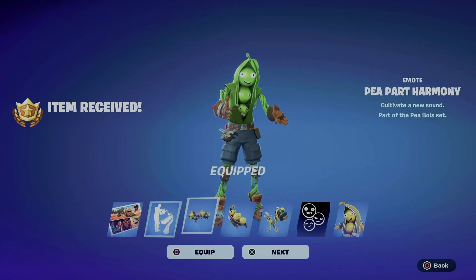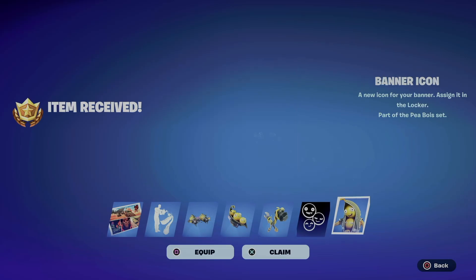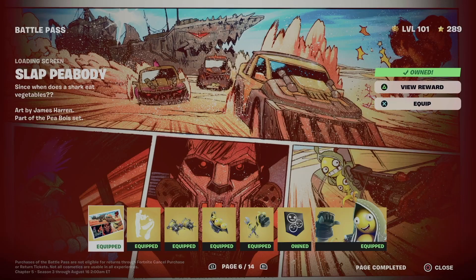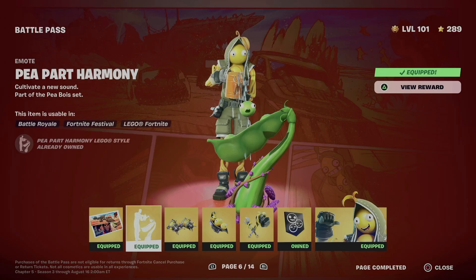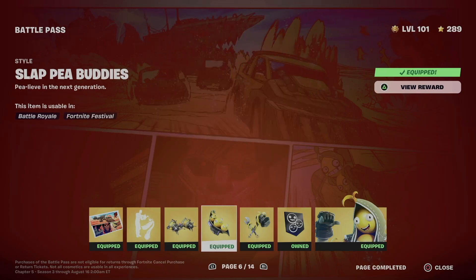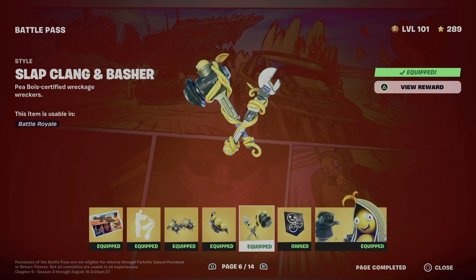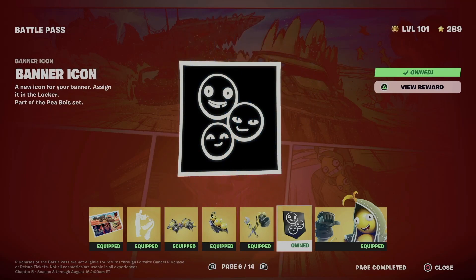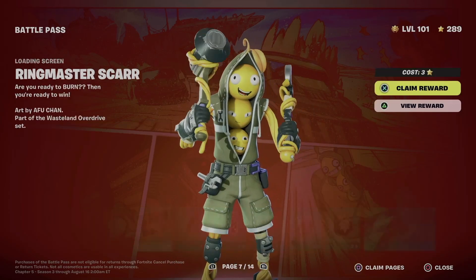You can equip everything from within the page, or just go next, next, next and equip whatever you want later on. So what did we get on page six? We got this awesome loading screen, this emote which I like a lot, a style for it which I don't mind, a different style for the back bling, another style for the glider, the icon, and a style for this skin.